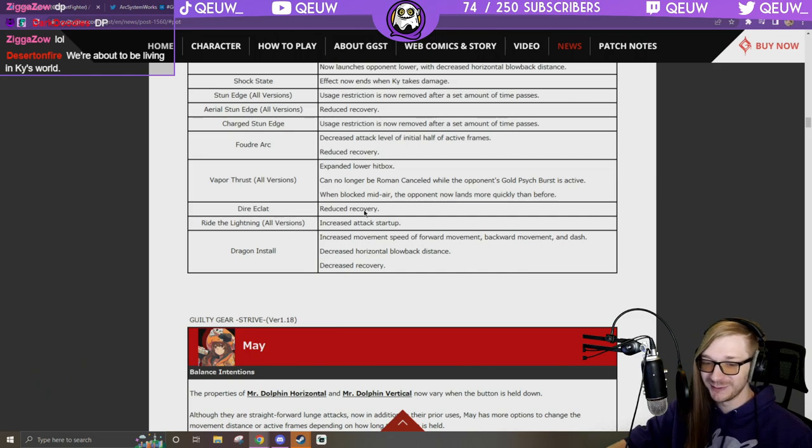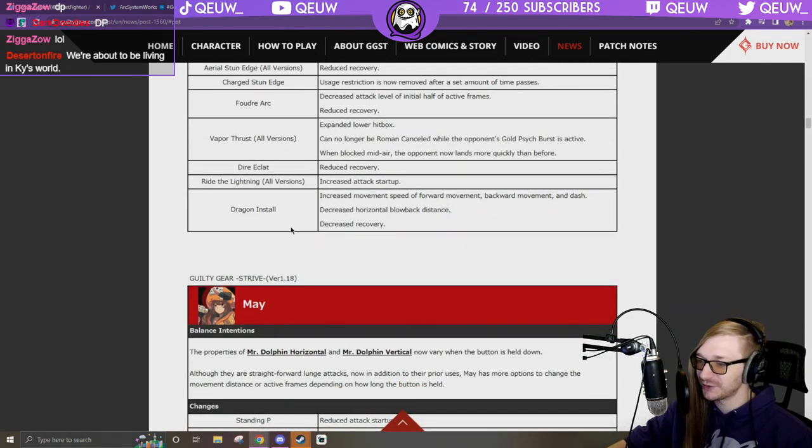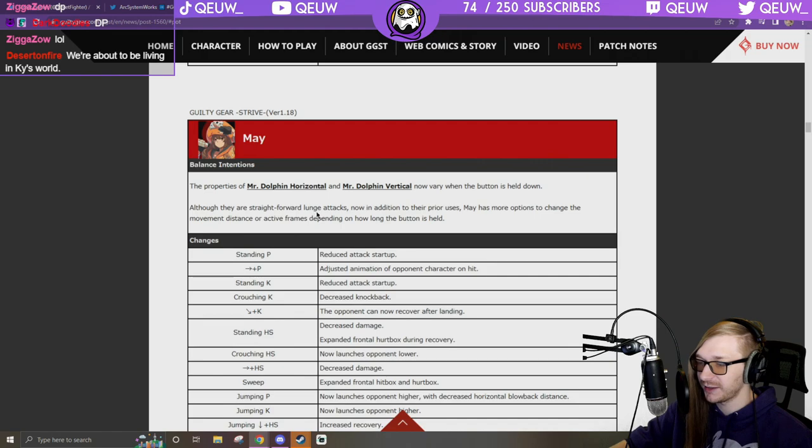Typical Guilty Gear fashion — buff Ky until he's broken. Dragon Install: increased movement speed of forward movement, backward movement, and dash so he moves faster. Decreased horizontal blowback distance, decreased recovery. I like the Dragon Install changes — that thing sucked. Dragon Assault is cool.